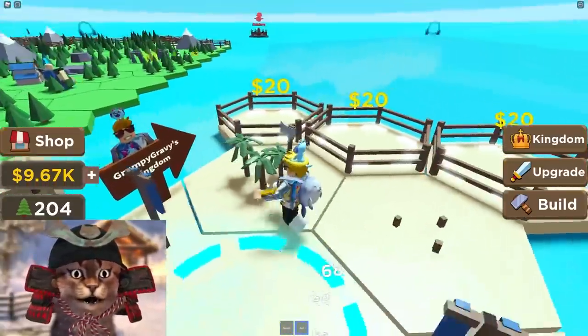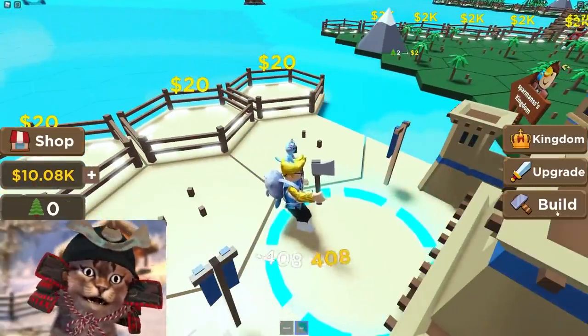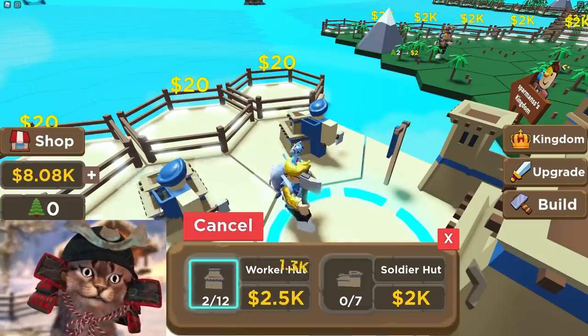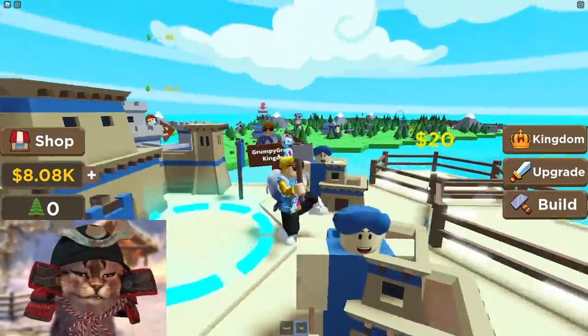Let's take our axe and chop down these trees, then we gotta build our worker huts. Get one worker hut there and one worker hut there. All right, we're getting started.